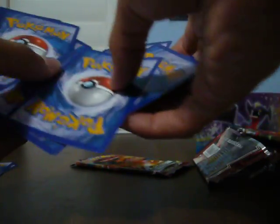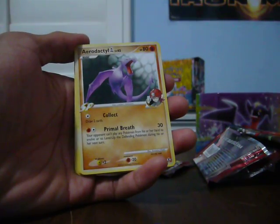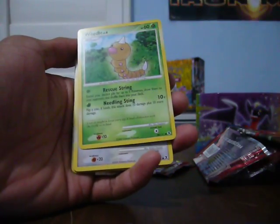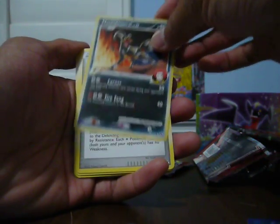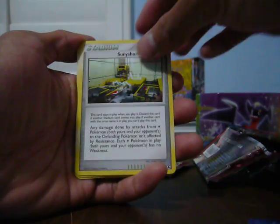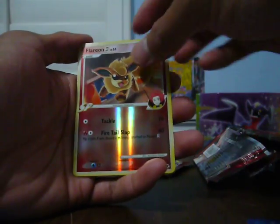Am I going to get something good in the next two packs? That is sick. Eevee Empoleon Montlax, Aerodactyl GL, Weedle, Kecleon, Houndour — this is the first Houndour I've ever pulled. Sunyshore City Gym, Infernape 4, Prince Warpower. Reverse is Flareon and the Blaster. Cool, at least it's a Hollow. I'm doing good with these packs.